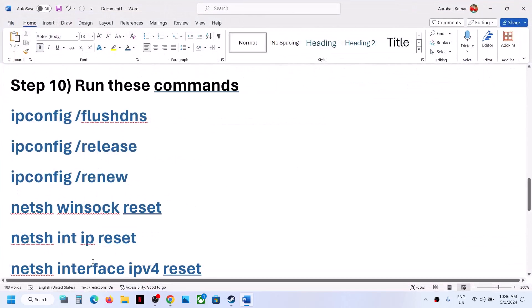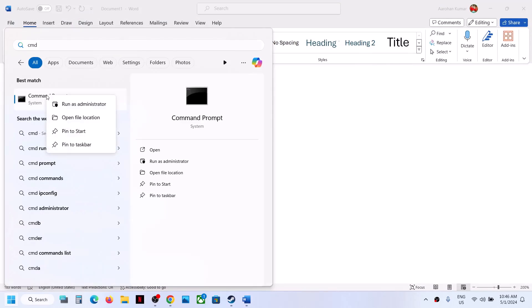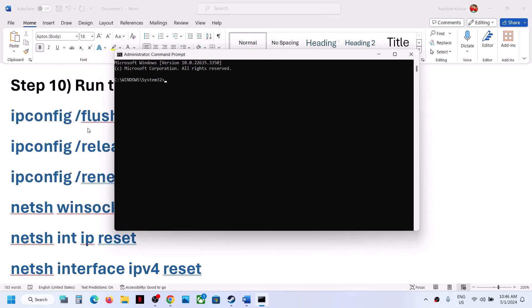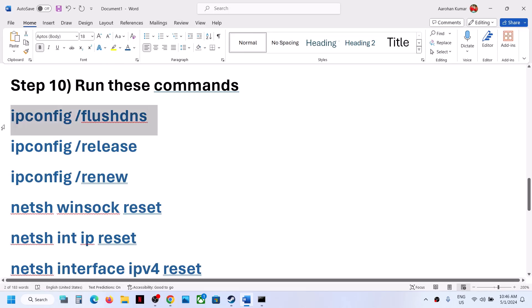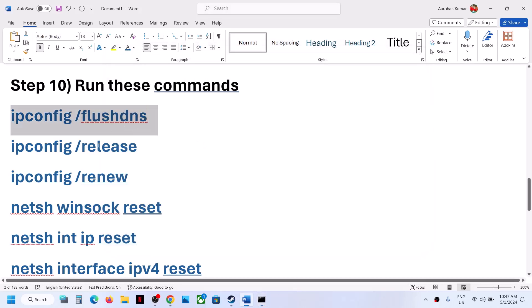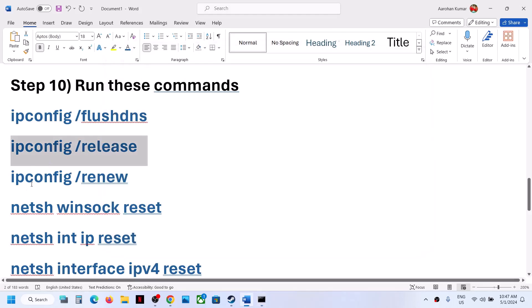The next step is to run network commands. These commands are provided in the video description. Type CMD in the Windows search box, right-click on Command Prompt, and select Run as Administrator. Make sure you open Command Prompt as an administrator. Then copy and run all the commands one by one from the video description, hitting Enter after each one.